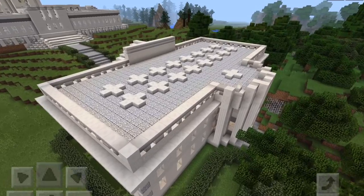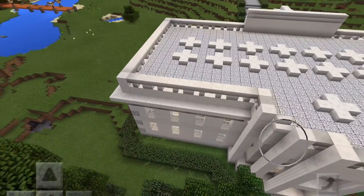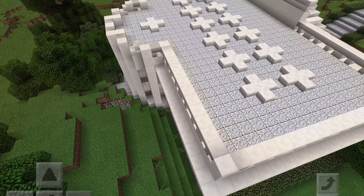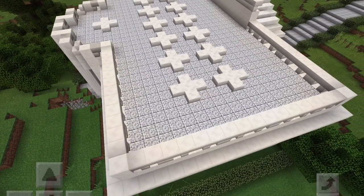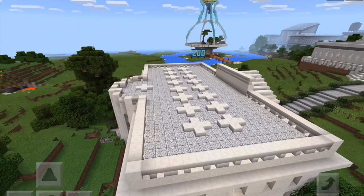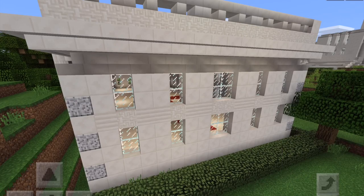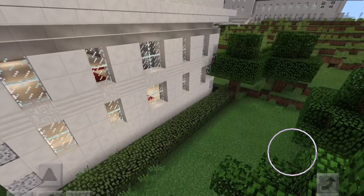You can see the decoration on the roof — underneath each of those crosses is a glowstone, and that helps with the lighting underneath while also giving some nice decoration to the roof. Here we have the final side, exactly the same as the other side. Trees surrounding all around — I had to get rid of quite a lot of trees just to make space for this house.